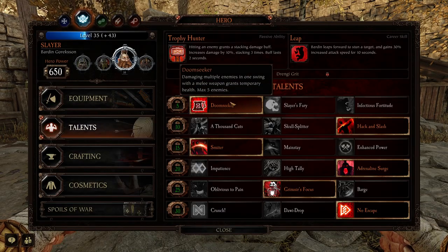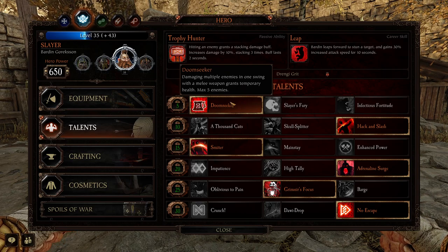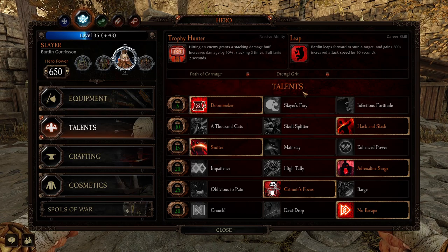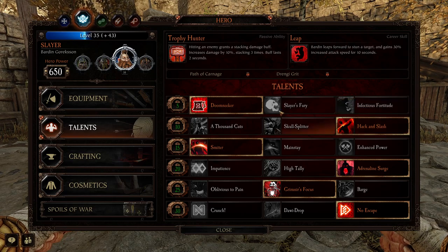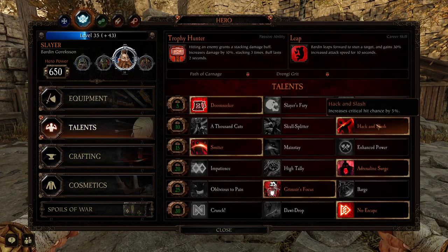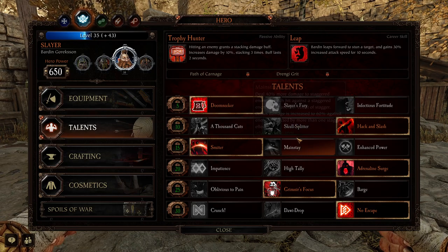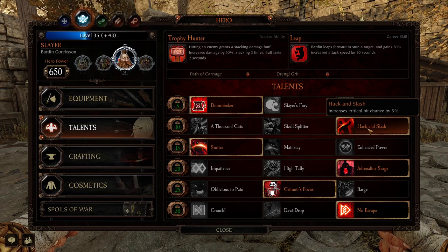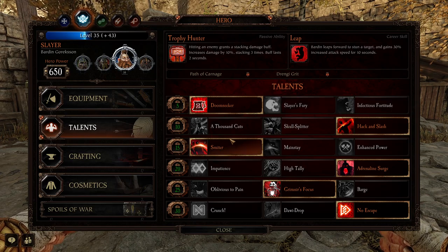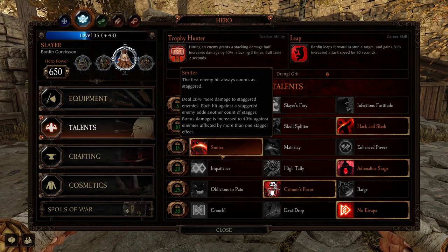First of all, we'll look at the talents. We're using Doomseeker — damaging multiple enemies in one swing with a melee weapon grants temporary health, max 5 enemies. Pretty standard across all the builds. I'm using Hack and Slash, because I am using the Dual Axes and the Cog Hammer. The other two wouldn't be appropriate because they focus around using the same type of weapon. Hack and Slash just gives you a flat 5% crit chance. And the Smiter — again, pretty standard across all builds.